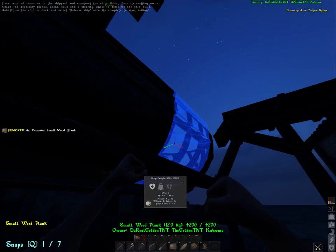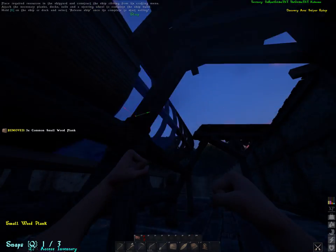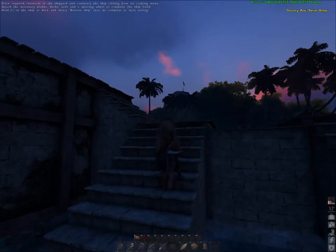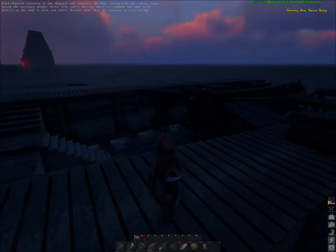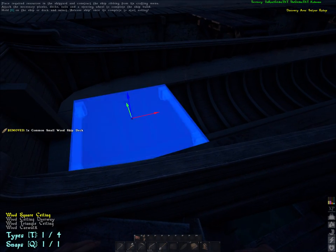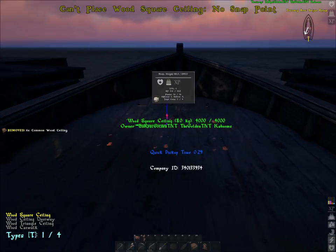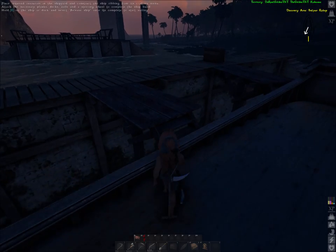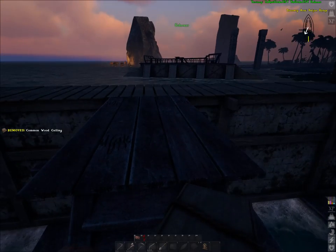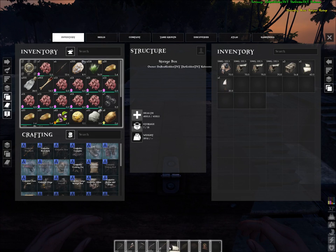First I'll start by putting down all of these ramps - or hull parts, whatever you call them. Then I'm going to go up here and put down the deck, then the ceiling tiles. I won't be making a hole in it because that would just impair my building. I've still got one ceiling on the left - I'll throw that off. Now I'll get the sails - medium sail.